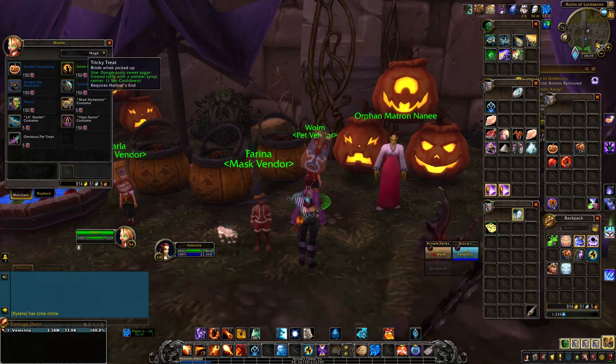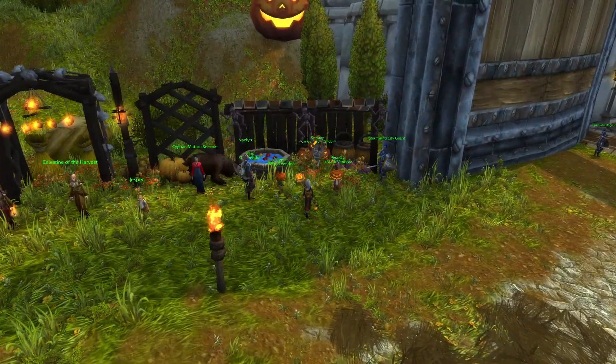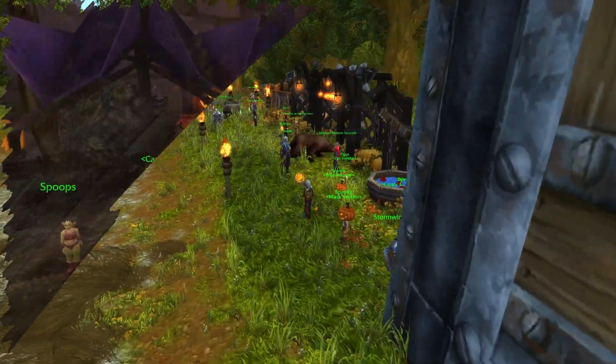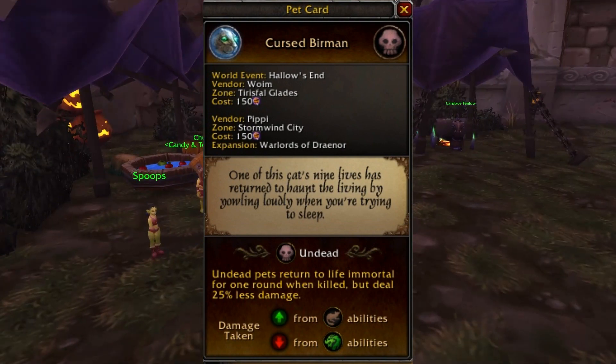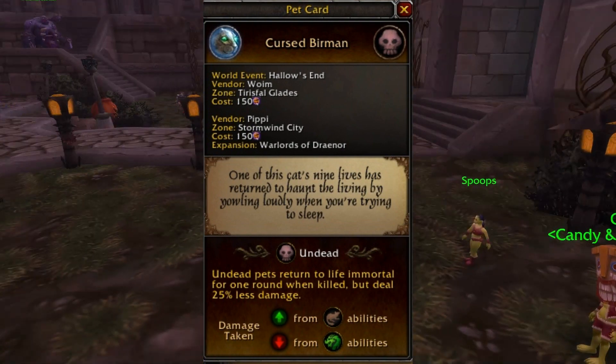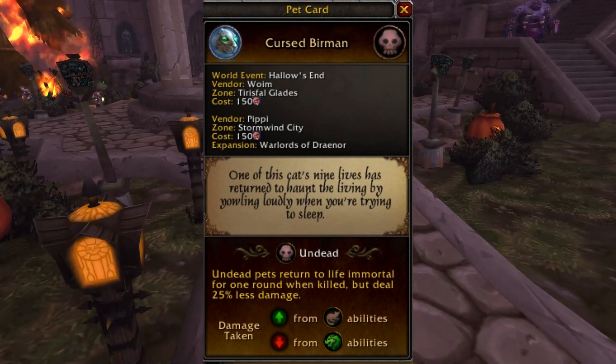Once you have all of the currency, you want to go ahead and locate the pet vendor. On the Horde side, that is just outside of Undercity, and for the Alliance side, that's just right outside of Stormwind's front door. Fun fact: the Cursed Birman's lore says one of the cat's nine lives was returned to haunt the living by yowling loudly when they're trying to sleep.